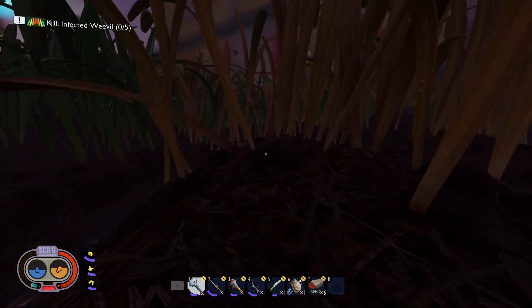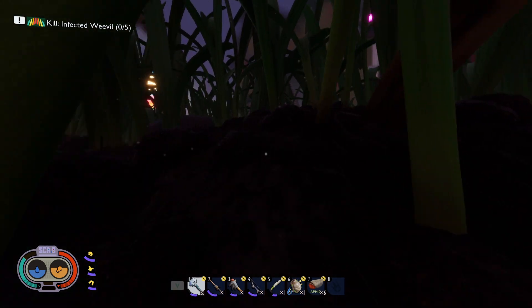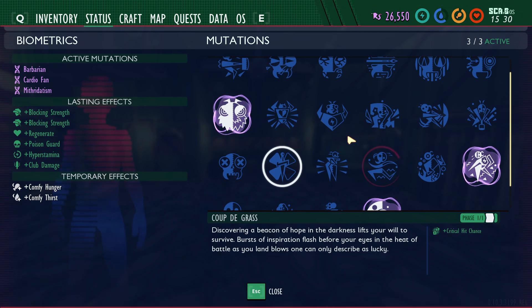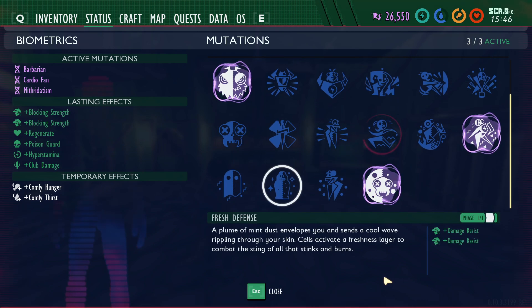Daredevil gives fall defense - I don't see how that would be passive and personally I've never actually activated it. Kudagra gives extra critical hit chance - while you could argue better weapon training leads to more crits, in video games critical hits are kind of a bonus mechanic, so Kudagra should have to be activated. Juicy makes you get less thirsty - you could train your body for this, but it's more of a straight stat buff that makes more sense as an activated mutation.